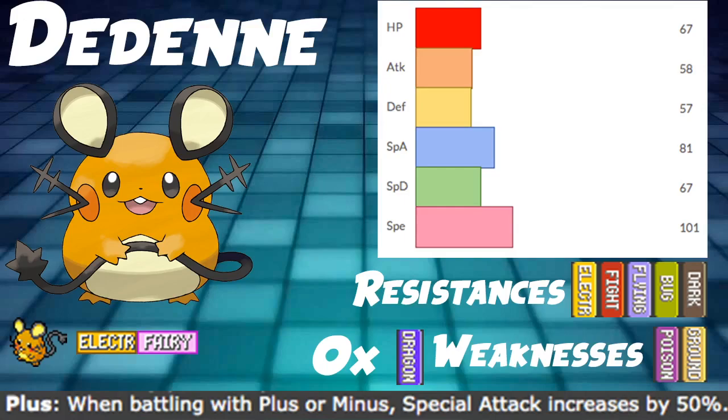Speed at 101 is pretty solid. We outspeed a lot of really good Pokémon, things like Charizard. Not Durant though — Durant actually outspeeds us. We'll talk about this more when we get to the speed tier section. For now, let's move on to the VGC set.